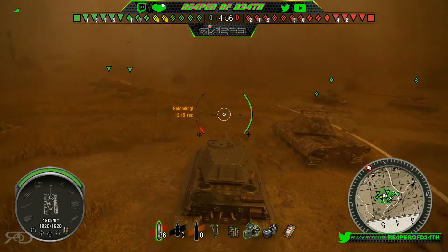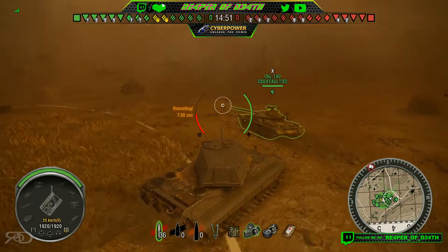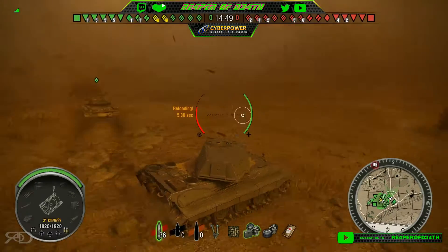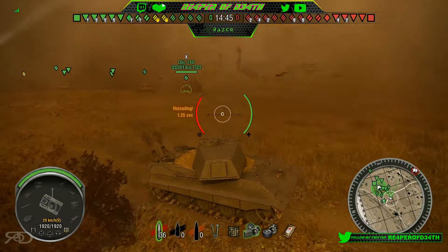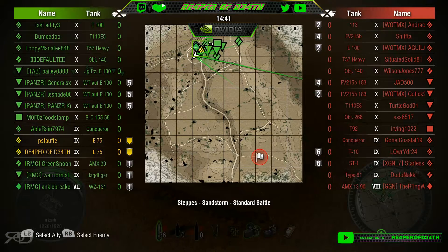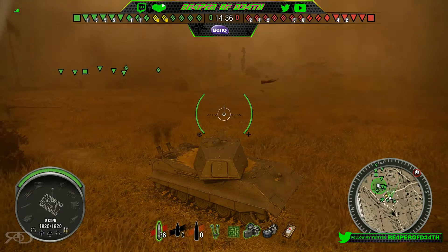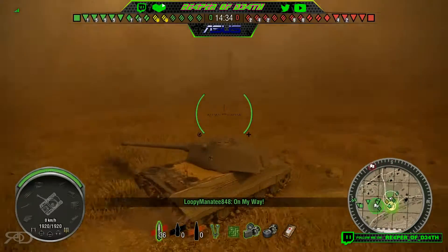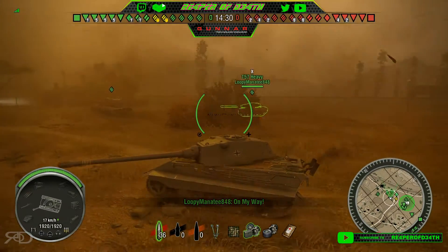We decided to push to the right. We don't know what the platoon of WTs are going to do, so we're looking at them — looks like there's three of them together. We're letting it shape up to see what's happening, and it appears the WT E100s are going to go to the left. We're hoping they'll be able to hold off whatever comes on that side.